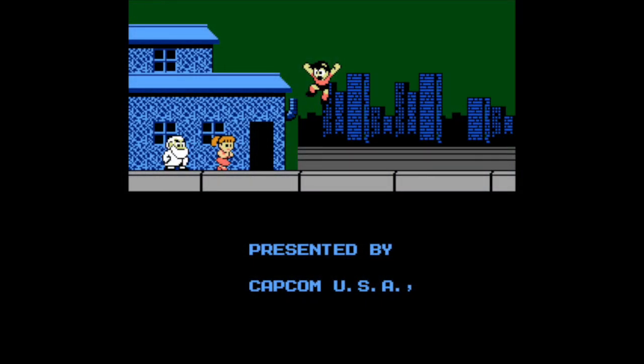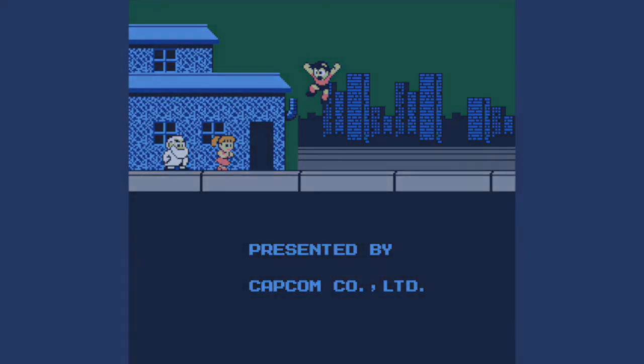Finally, the very last thing that's different — the ending screen is different in all versions. The American release contains an out of place comma due to having omitted text for some reason. While the Japanese version reads 'Presented by Capcom', the European version reads 'Presented by Capcom Co,' with a comma, followed by 'Ltd.' The USA version simply says 'Presented by Capcom USA,' with a comma and nothing else.